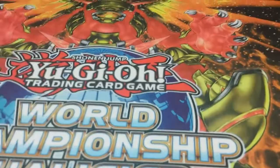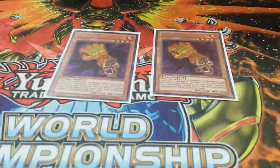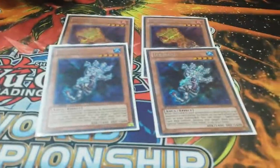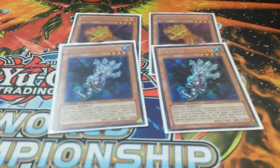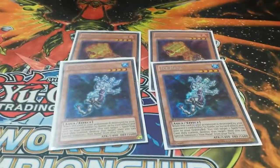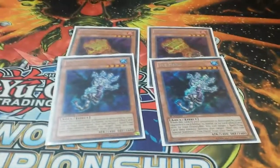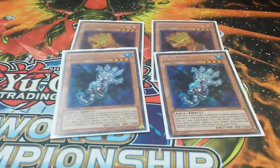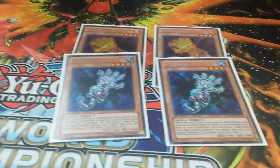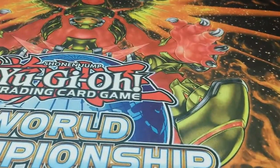Now for the non-Evil Swarms: one Rabbit, two Fire Hands, and two Ice Hands. Running them at two was really consistent — I did not have a clog at all. I tested them at three and it'd just be a pile of Hands and you wouldn't even get to play the deck. This worked perfectly; they all did their job.